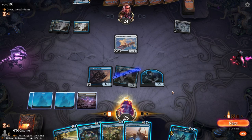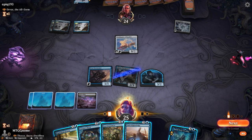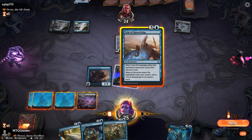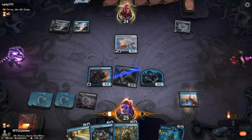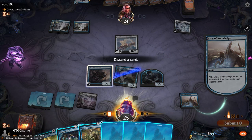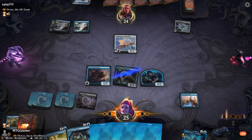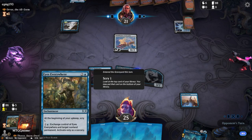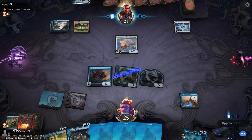Do we try to play Thassa here? If he counters Thassa then we have to wait till we get two more lands, and that's just not going to happen. I think we play Trial of Knowledge to try to get some more lands. If he counters it, oh well. We got our lands, so that's good.